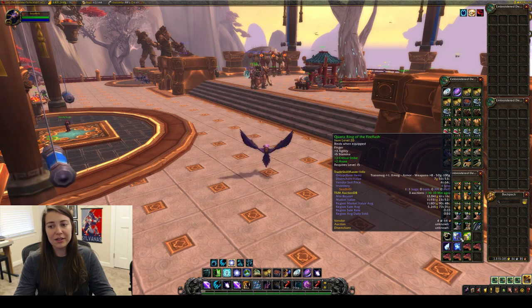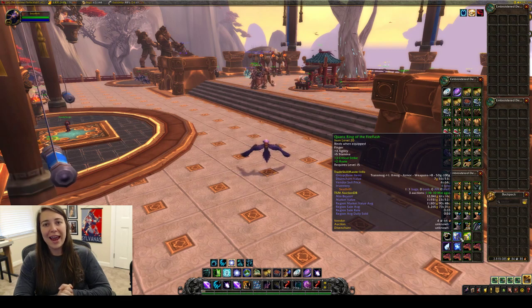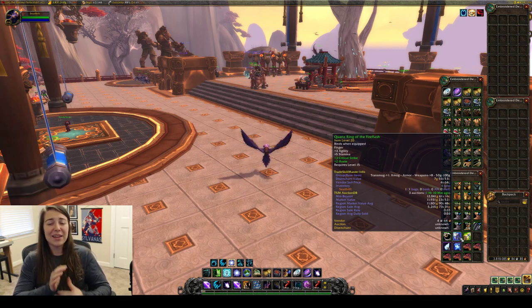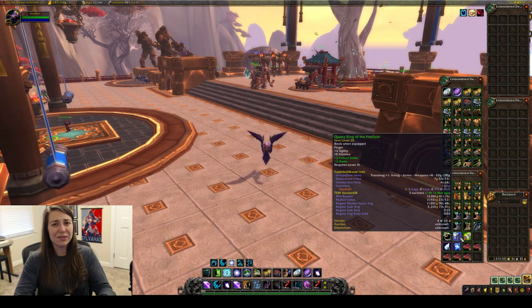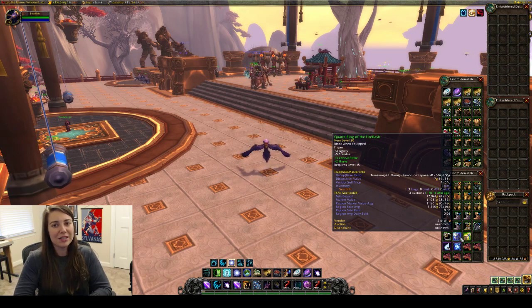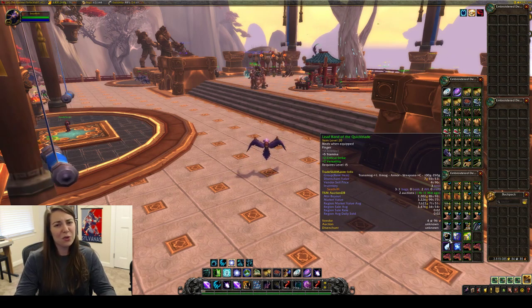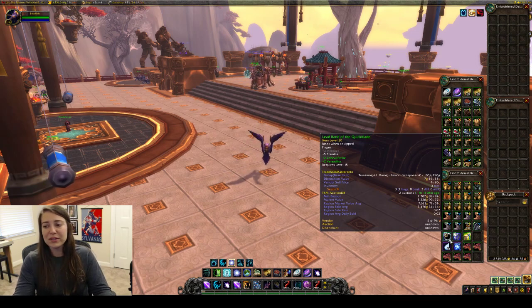For example, this quartz ring is 0.03 and it's 11.8K region. This one actually will sell for that much because it is a level 15 item — there is always going to be one treasure chest up in Wailing Caverns, and it generally drops a ring or some sort of green at that low level, like level 15 stuff. So it actually will sell because people are at that level and want to buy it. Same with this other ring here — not quite as high at 7.6K, but it has a decent 0.02 sell rate as well. I received four of these prospector boots — 0.04 sell rate, 2.5K.